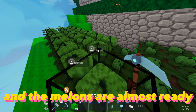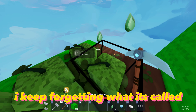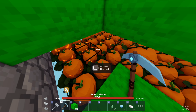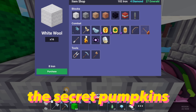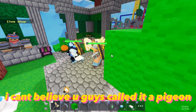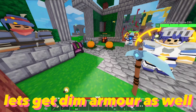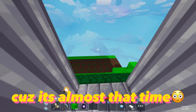The melons are almost ready. Let's get the max hammer now — I keep forgetting what it's called, but it was something like 'the pigeon.' Let's get it before we harvest the secret pumpkins. And it was called Paragon. I can't believe you guys called it a pigeon. Let's get dim armor as well and some telepearls, cause it's almost that time.